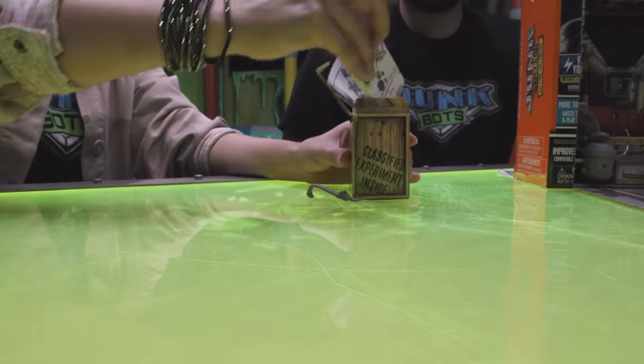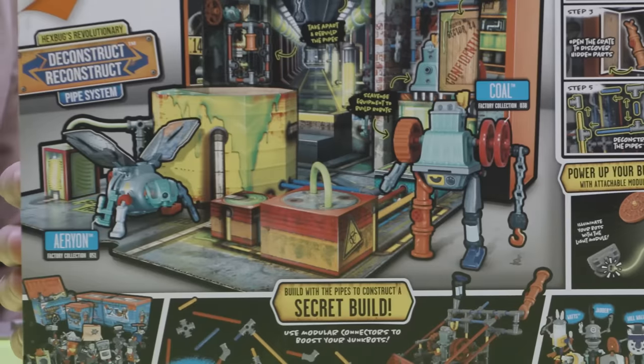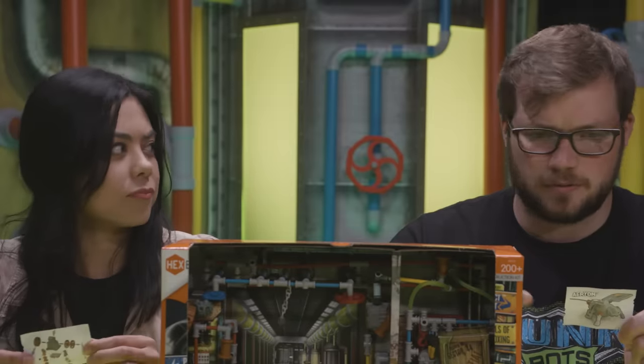Inside this crate are various parts, pieces, and even maps to build the kit-exclusive Junkbots, Cole and Aerion. There's also a secret code for the Junkbots Roblox game for an exclusive in-game item. Looks like we're going to have to search the kit for the rest of these parts.